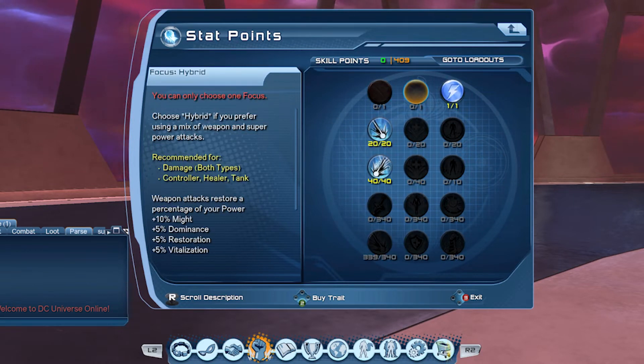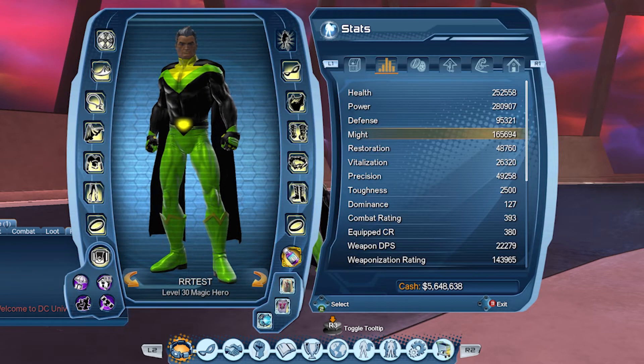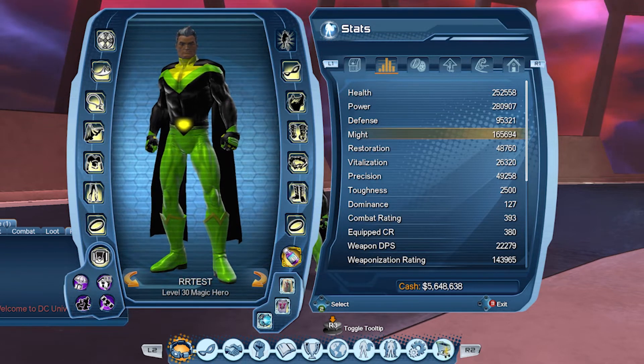And for the build, we're going to go Super Powered Focus, max Atrocrit attack chance and damage, and then throw everything else into Might and Power. With anything left over, put it directly into health — because remember y'all, a dead DPS does no DPS. Now as far as stats go, that puts Might at 165,694.